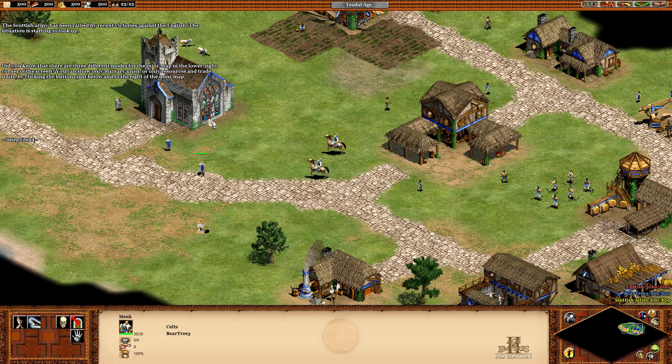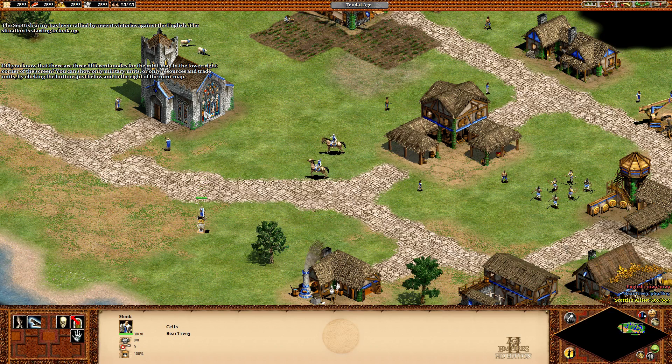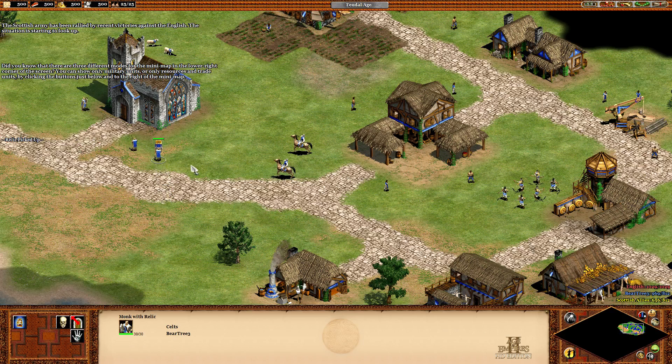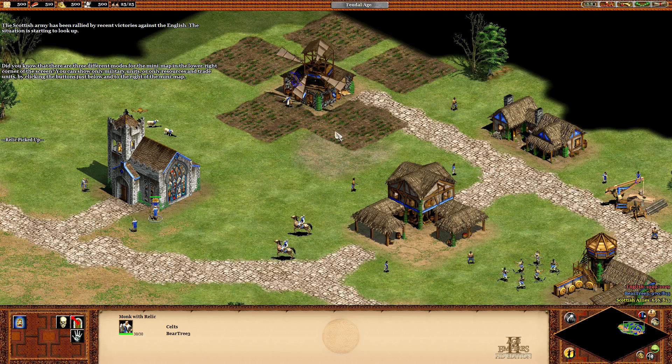Did you know that there are three different modes for the minimap in the lower right corner of the screen? You can show only military units or only resources and trade units by clicking the buttons just below and to the right of the minimap.